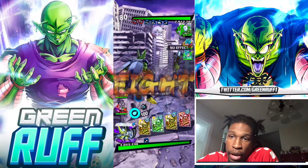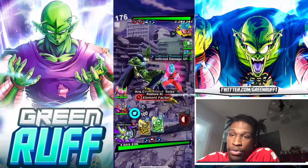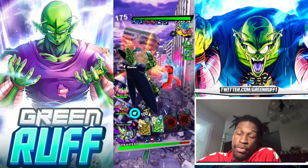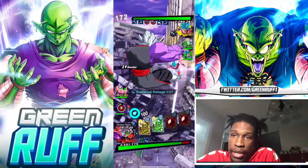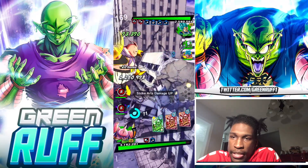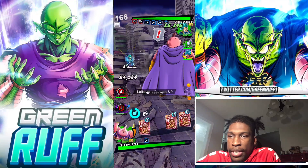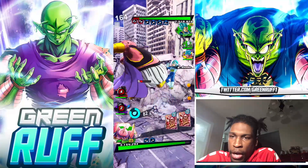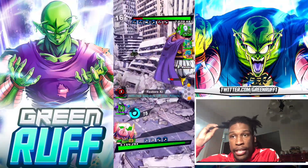First match facing green-green-yellow. Haven't seen this team in a minute — this team was going crazy when Kyle King first dropped, but you don't really see it as much now. Salute to him for still rocking it. He goes to Vegeta first, so I have to go to Buu. With Fat Buu you just lock in his strike cards, he can't do much. I pop the green card to sidestep out and get the combo going.